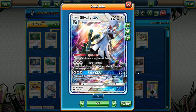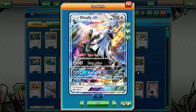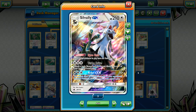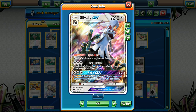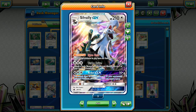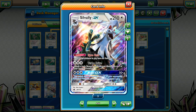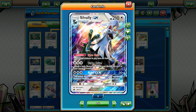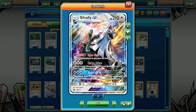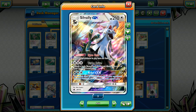The main attacker is the Silvally GX. It has a really strong ability called Gyro Unit — your basic Pokemon in play have no retreat cost. So you don't get stuck in the active often, and by turn two you can move whatever is stuck there out of the active spot. We have the Turbo Drive attack, a bit costly at three colorless energies — that's why we're running Double Colorless. It does 120 damage and attaches a basic energy from your discard to one of your bench Pokemon, giving you solid energy recursion.